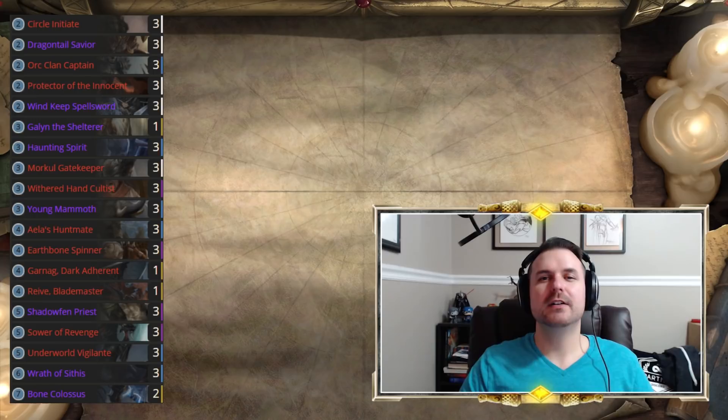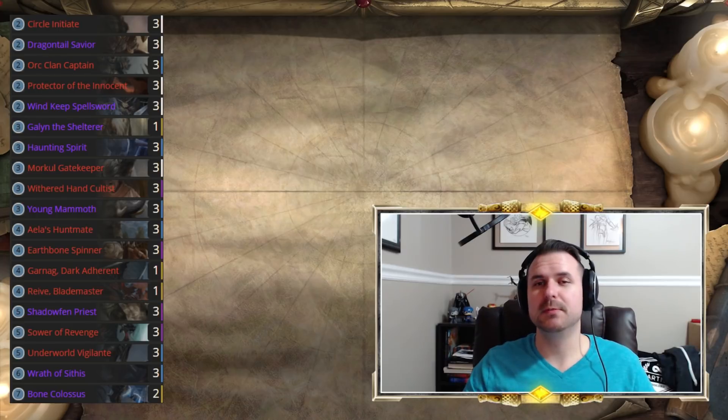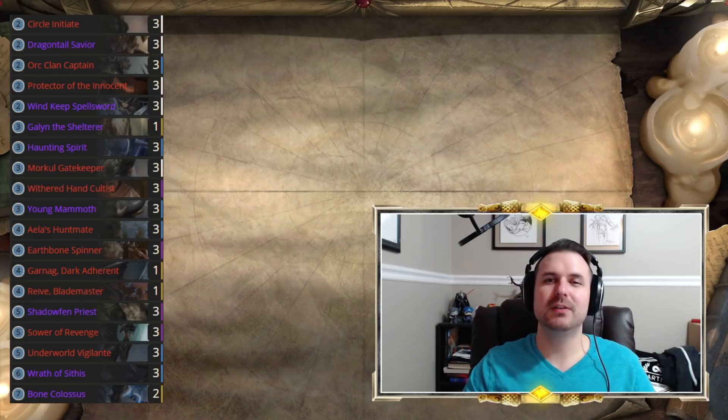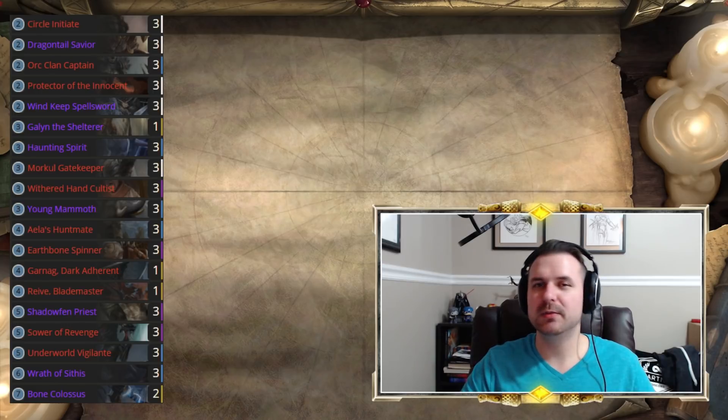For today's deck spotlight we are going to take a look at a mid-range version of warrior that I call Disruption Warrior. Trader Joe, a fantastic player and wonderful member of the community, has been sharing a list he calls mid-grow warrior — half aggro, half mid-range. His is a fantastic list; mine is a little bit slower and designed specifically to pummel control decks.